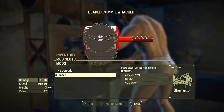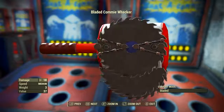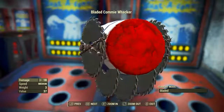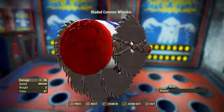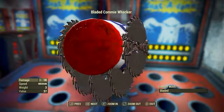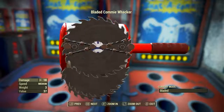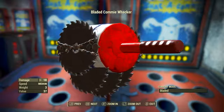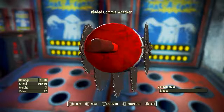The bladed modification makes targets bleed and provides exceptional damage. Once we have modded out the Commie Whacker with the bladed modification, we have the most ridiculous weapon I've ever seen. It has a base ballistic damage of 18, its swing speed is medium, its weight is only 3 pounds — despite the fact that it is a huge hammer that now has 5 very thick circular saw blades tied to it. Its value is 37 caps. Once modded this way, it is now called the Bladed Commie Whacker.